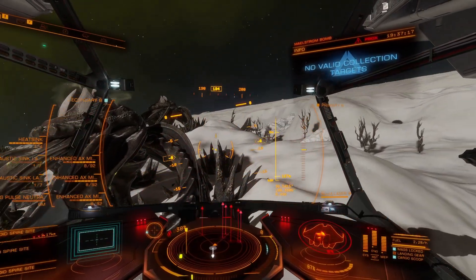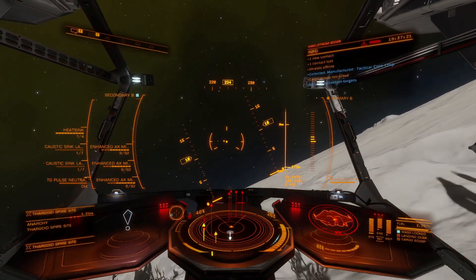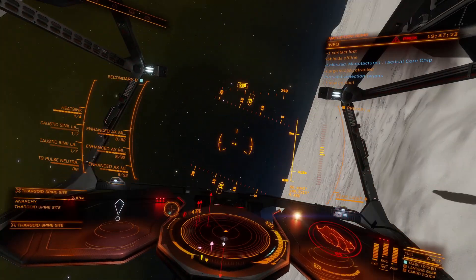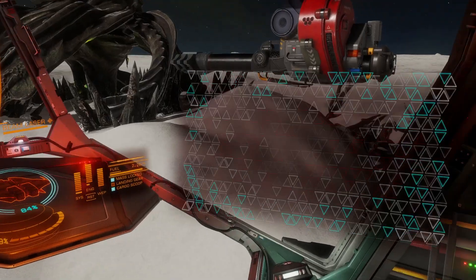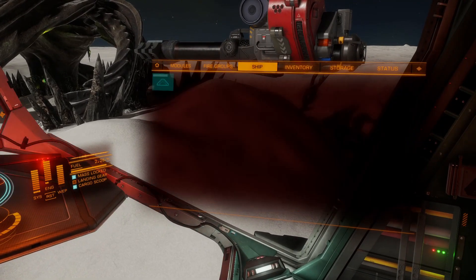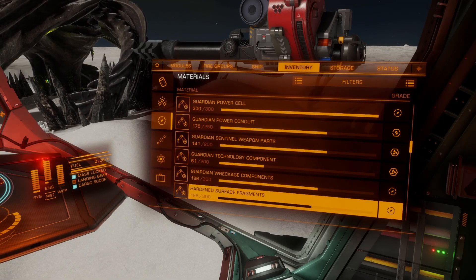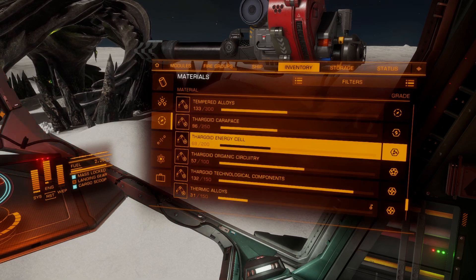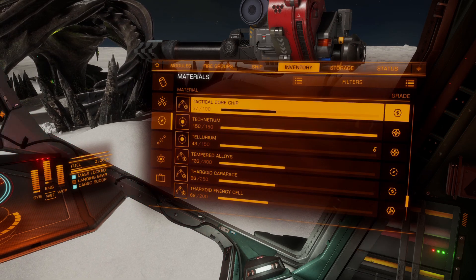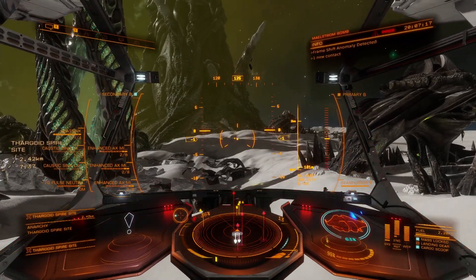Notice my shields have dropped, so at this point I need to bug out. I'll boost away and then regenerate my shields before returning and farming again. It's tricky but you have to keep doing it. You don't need cargo space for tactical core chips - they are a material. Just bear in mind every drop will give you three of these materials, so you might only need a handful of them for what you're trying to build. I got 37 there.